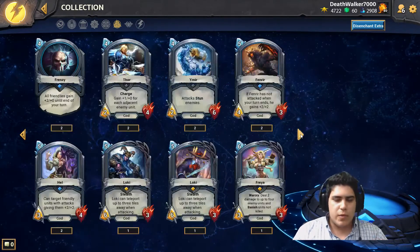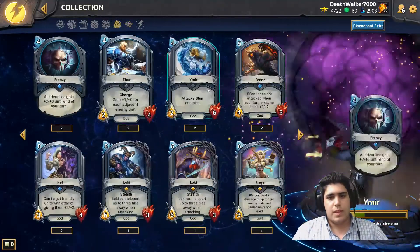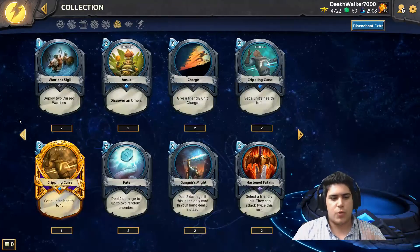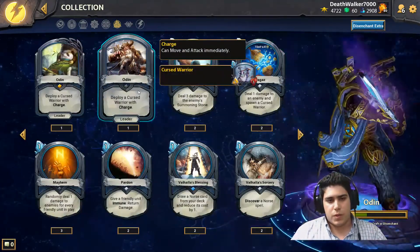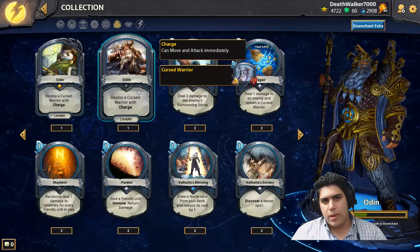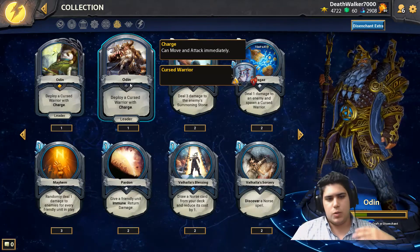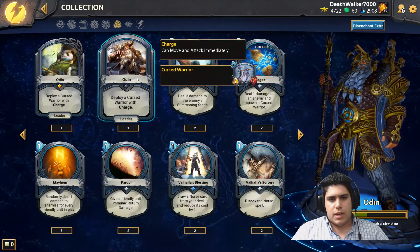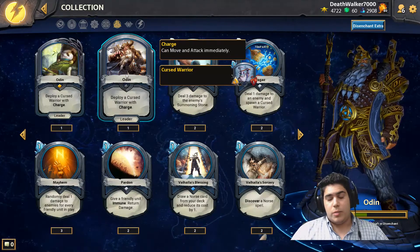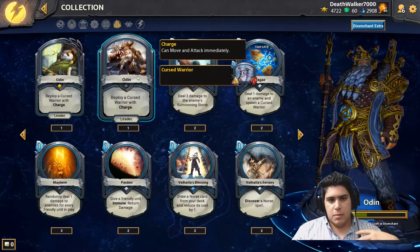Norse can also play mid-range, or even some funny combos with certain minions. You can swarm the board or take a more mid-range approach. For example, whenever one of your units dies, it deals one damage to the enemy's summoning stone — which is the objective of the game. Or, whenever one of your units dies, you can spawn additional minions. Basically, the point of Norse is to be really aggressive.